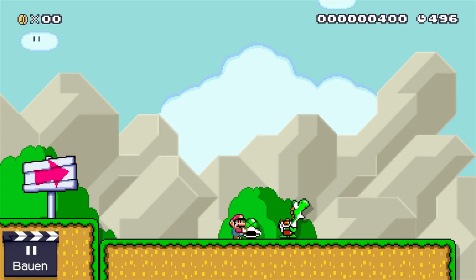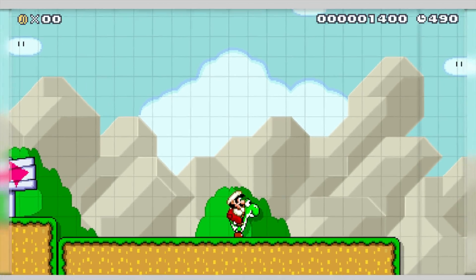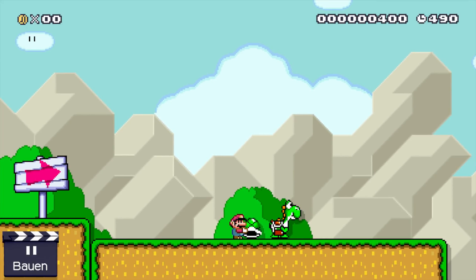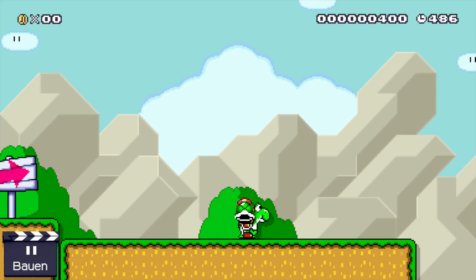If I'm jumping on the Yoshi while holding the Koopa shell, nothing special happens. But the thing is, you have to jump onto the Yoshi while holding the Koopa shell, and while you land on Yoshi you also have to be turning around. If you do that correctly, then this will happen. And that's it for today — I hope you enjoyed the video!